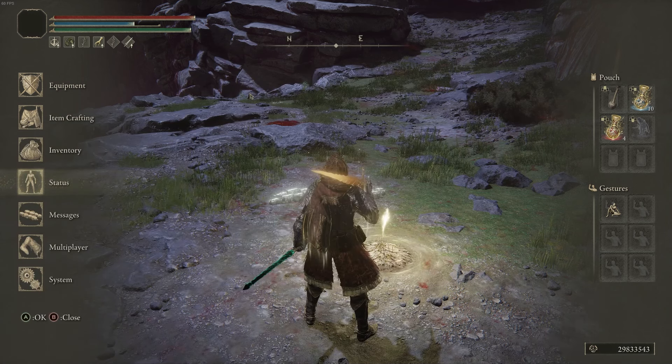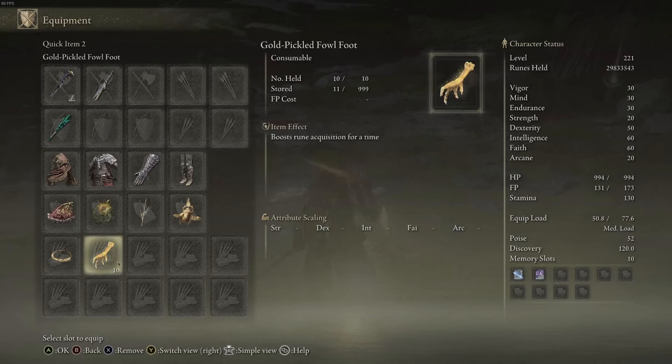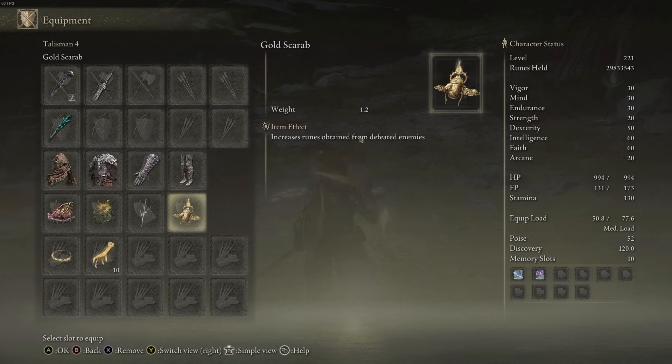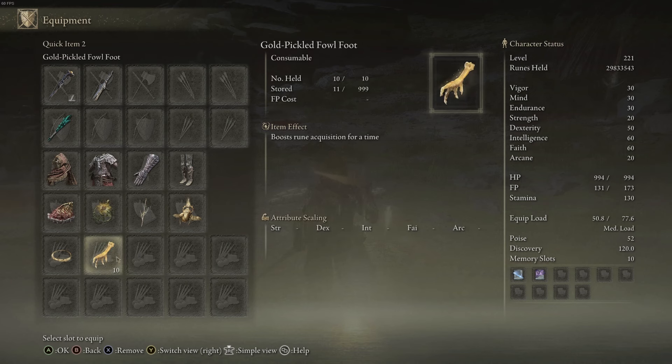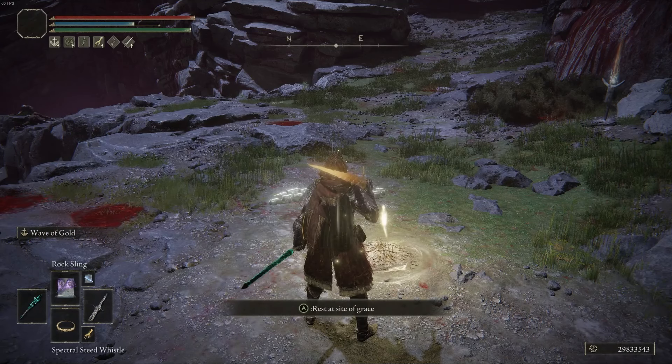Then press up to use the flask. Regarding the Gold-Pickled Fowl Foot - I could assign that to a quick slot too, but there are two issues: every three minutes you have to reuse it which throws off timing, and you have to farm a realistic quantity since you can't buy the Four-Toed Fowl Foot. I'd need roughly a thousand of them to keep it active 100% of the time to hit my objective, so I'm not going to bother. I'd rather just run the macro overnight.